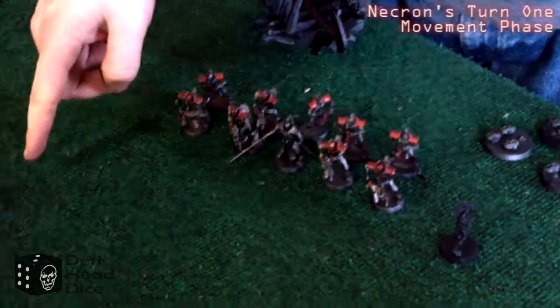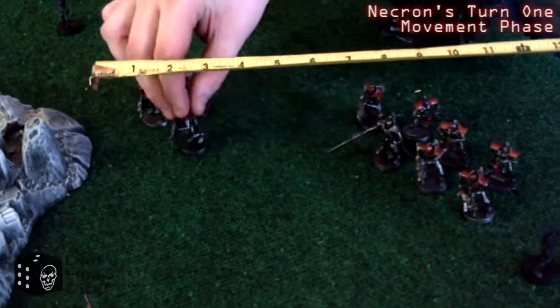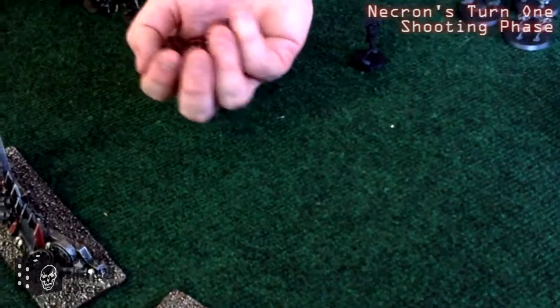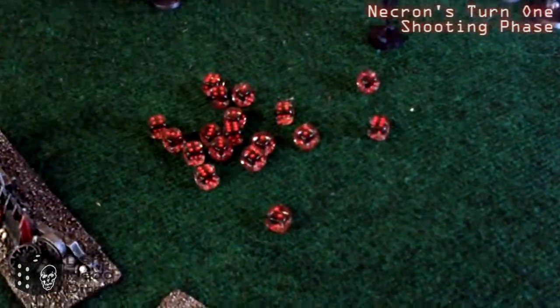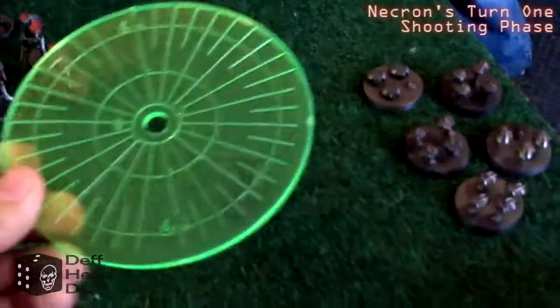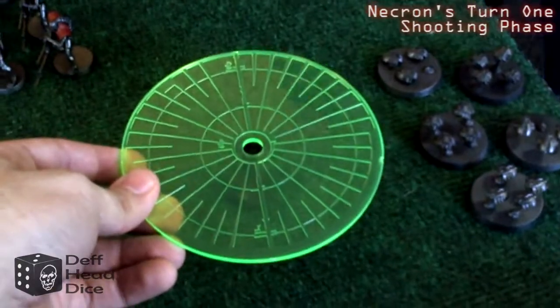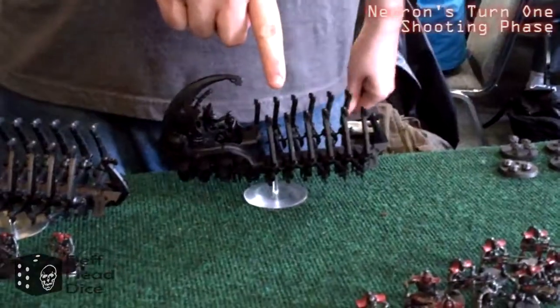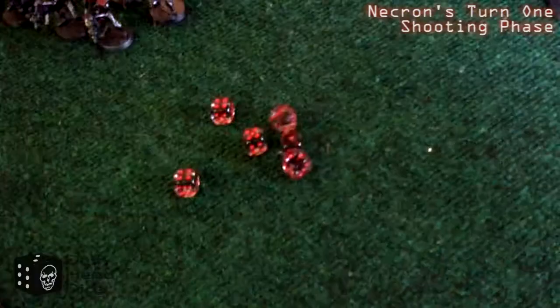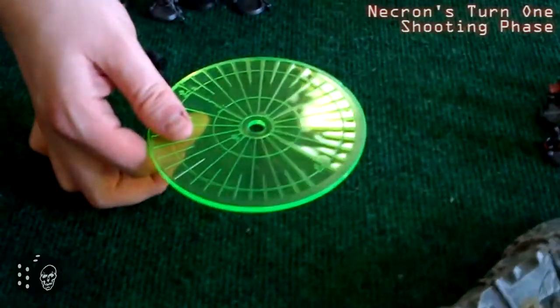That brings us to Necron turn one. Les starts off by moving his Immortals up six inches to get a better firing line, and then does some target practice on the Sporemines. The Immortals get 18 shots, 12 of which hit, causing nine wounds — and because the AP is higher than the Sporemines' save, it's an instant death. When the Sporemines are taken out, they get that blast template placed over them. The first Ghost Ark fires next, getting 10 shots, six hit, four wound, taking out another Sporemine.